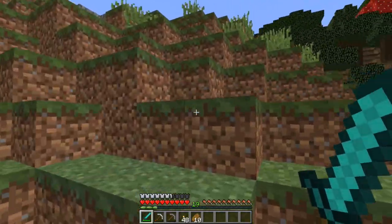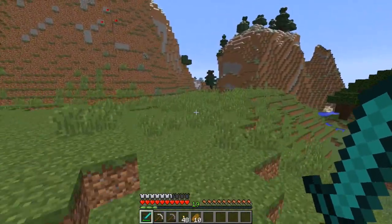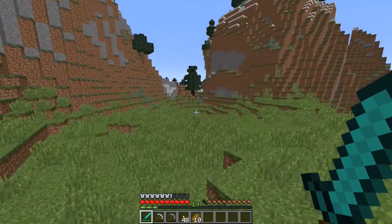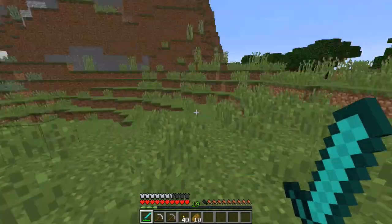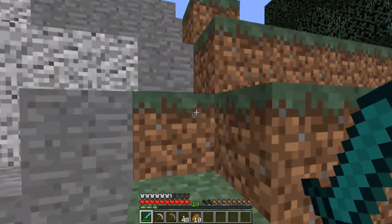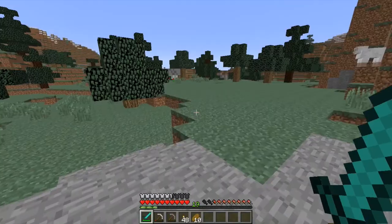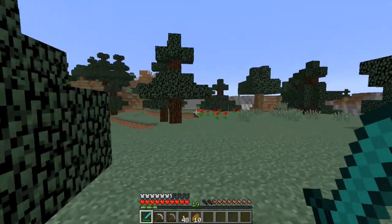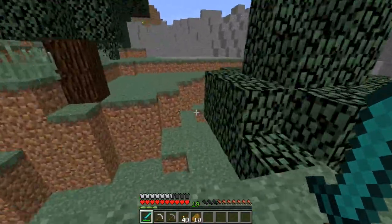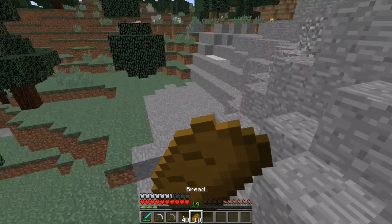Basically what me and Lucas are trying to do is every single episode get progressively better to defeat the Ender Dragon. What we want to do is enchant a bow at level 30, but that's the problem because it's kind of hard to get 30 levels. Right now I have 19 levels and Lucas has 16. I might look off camera to find out what bookshelves you need to get an infinity bow.